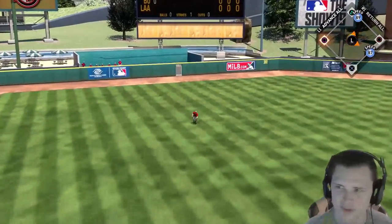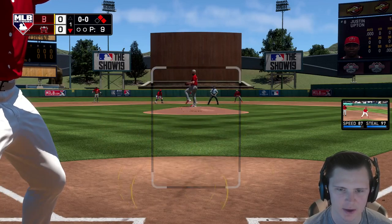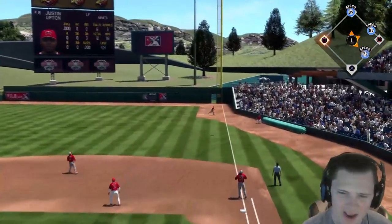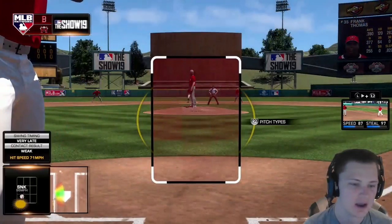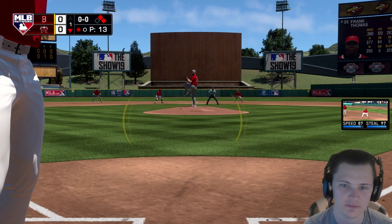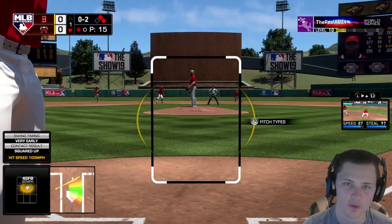Robbie shoots that one by the shortstop, so we're gonna have first and second with two speedsters on. The man, the myth, the Angels legend Justin Upton — what will he do? And we swung at a bad pitch. I'm already not necessarily the biggest fan of Upton's swing. I like when my players load either early or at a good time. Upton's load is so late — it's one of those cards where you have to mentally block it out. Pay attention to Frank's load: before the ball is thrown, he's already sitting back and ready to go. Upton lifts up his foot when the ball is already coming in, and that always messes with my head.